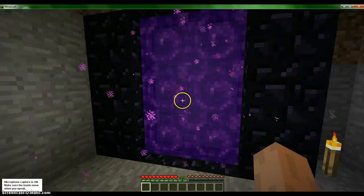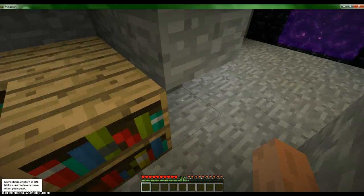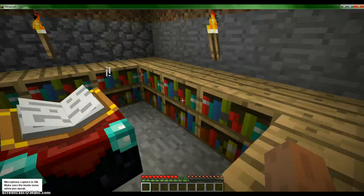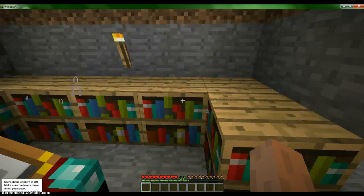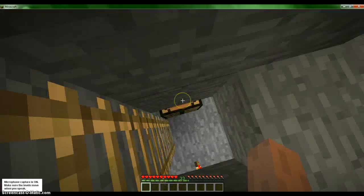Now right over here is my nether portal and my enchantment room — there's a block missing from there, I didn't put that away yet. I don't really use this that much because enchanting is not really an important thing to me. I just pretty much just go with my tools.